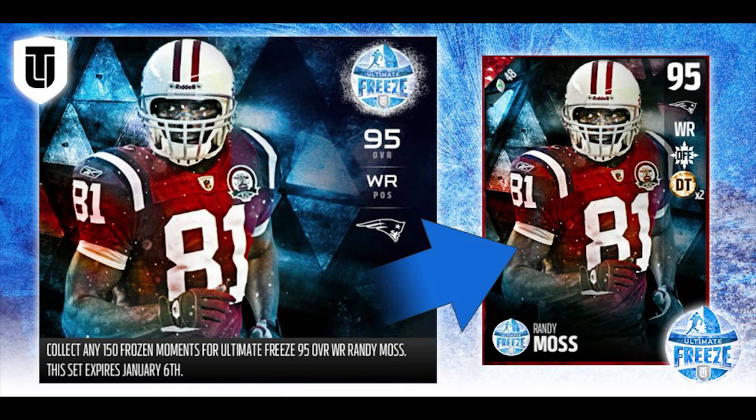Other receivers in the game right now have better speed — the new Brandon Cooks from Team of the Week had better speed than this. EA is in a tough situation here. I saw Cullenberger tweet that he thinks EA is playing it safe with 93 speed. Randy Moss is one of the fastest players to ever be in the NFL — not just straight-line 40-yard dash speed, but in terms of getting downfield, no one was faster. He would outrun the entire defense sometimes.